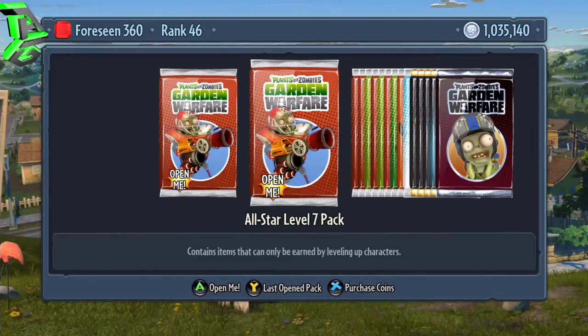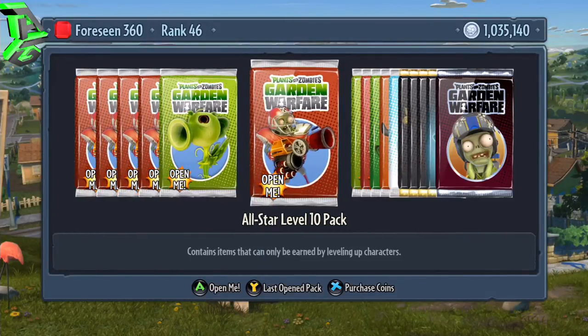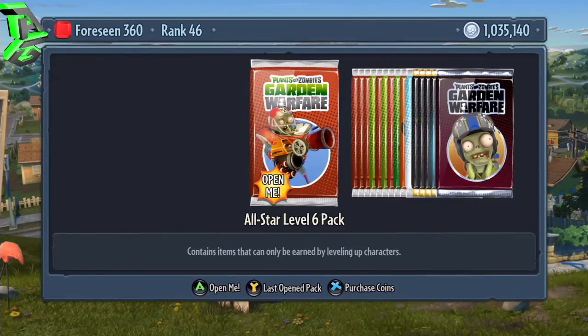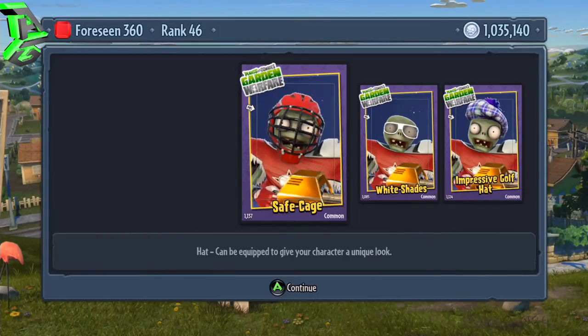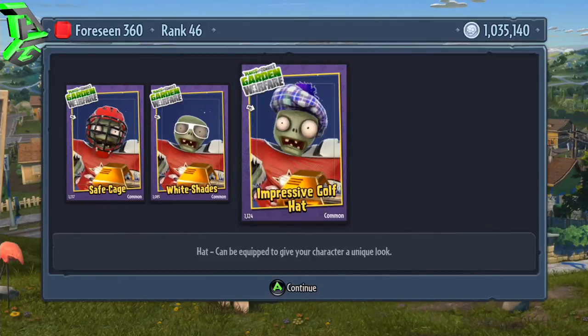I've also got a few character sticker packs that I've unlocked here, so I'm going to get these open because I've got a couple of level 10 ones here as well, and they should give me a couple of extra characters. So I'll start off with these. Let's get these open — it's your level 6 all-star pack, so it should be just customisation items in here. You've got a hat — obviously the mask — some white shades, and also a golf hat. Pretty cool, they'll come in handy on the new Zomboss Down map, obviously being a golf course and all that, so I'll be rocking that tartan hat in no time.